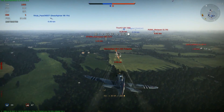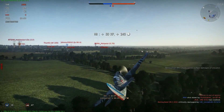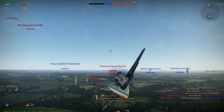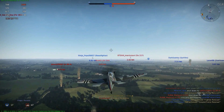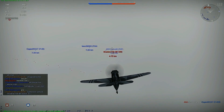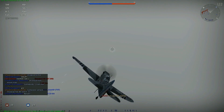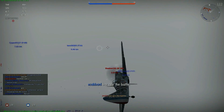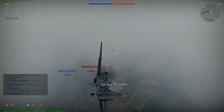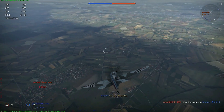Il faut surtout trouver un appareil qui n'est pas très résistant : ne pas attaquer de bombardiers, ne pas attaquer de chasseurs américains car ils sont en général très blindés à l'arrière. Par contre, les chasseurs italiens, les BF-109, les chasseurs japonais sont de très bonnes cibles pour le D521 car ils n'ont pas beaucoup de blindage. Le MC-202 n'a eu aucune chance, il ne m'a pas vu arriver. Il a tenté de ralentir pour que je lui passe devant, mais la manœuvrabilité de cet appareil est vraiment extraordinaire.